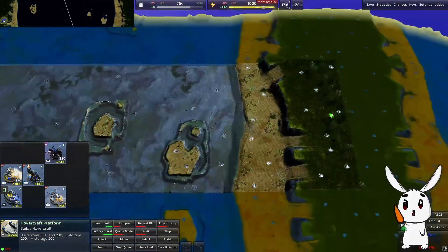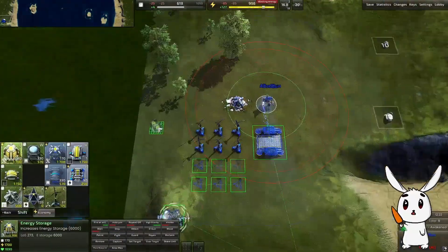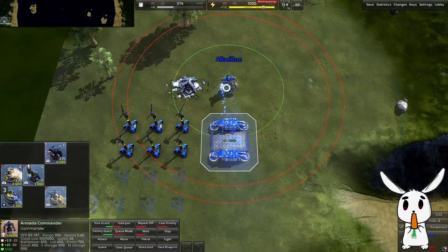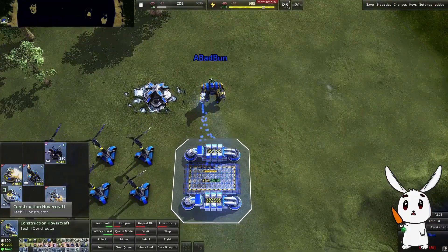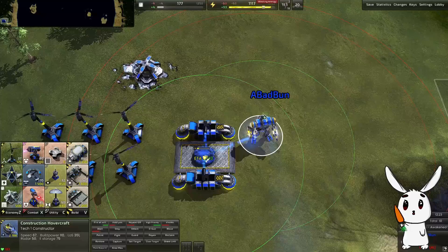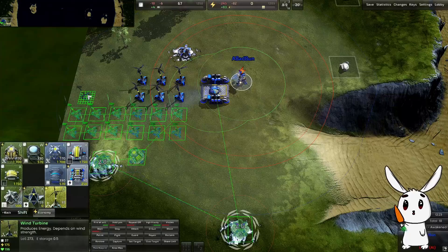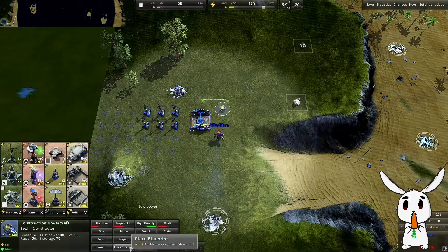We're going to get all over there and destroy everything. When you've built those, build an energy storage - we'll take it from there. The first one out is probably going to have to build build power because these things take a while to build. Get my commander to assist. More wind turbines, keeping the commander busy. Low power - no power. We'll solve that problem in a moment.